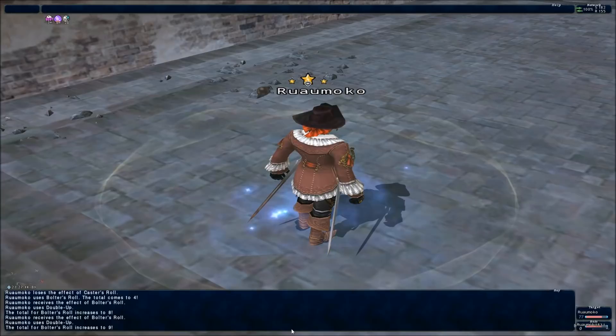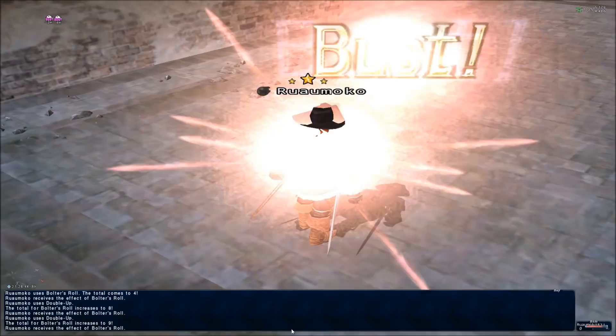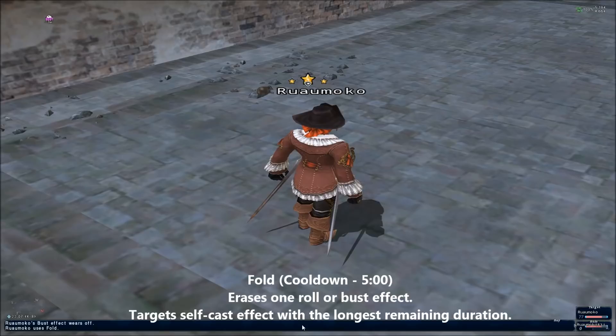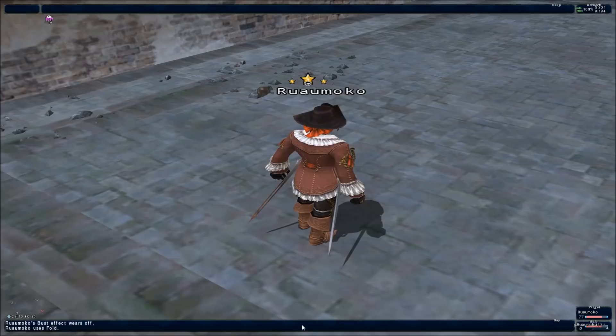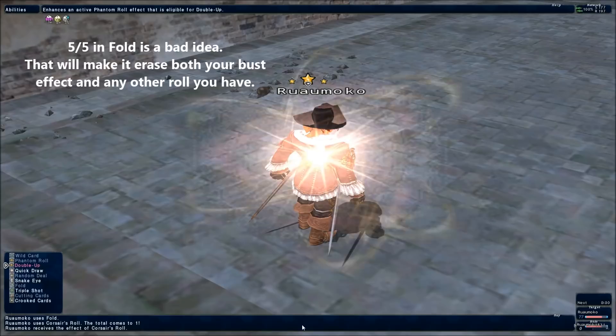The easiest way to remove a bust penalty is to use Fold. Fold instantly erases the roll or bust effect with the longest duration, and will always target a bust over an active roll, so you don't need to worry about it targeting the wrong thing. Fold can get you out of tricky situations, but be aware it has a 5-minute reuse timer, so you may want to hold onto it until you're in really dire straits. If you have 5 out of 5 merits in Fold as well as the Relic Hands, Fold will erase both of your effects — which can work against you if you have one bust and one roll. I'd keep Fold at one merit for this reason.